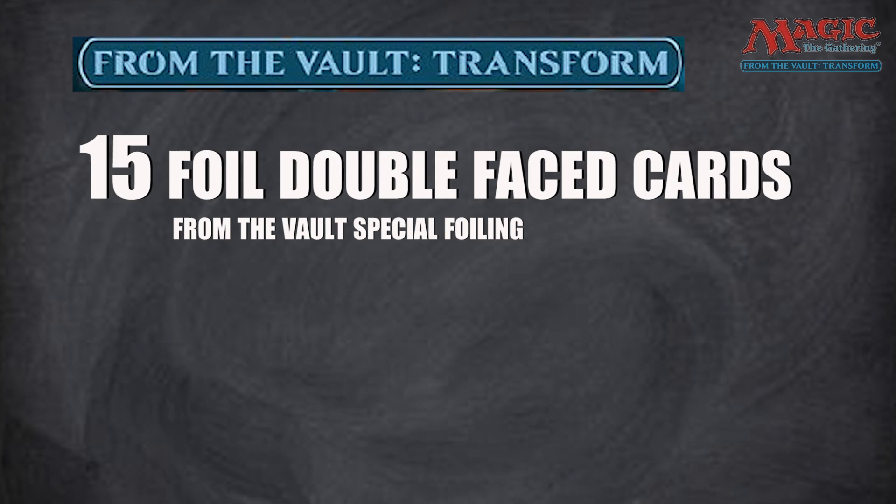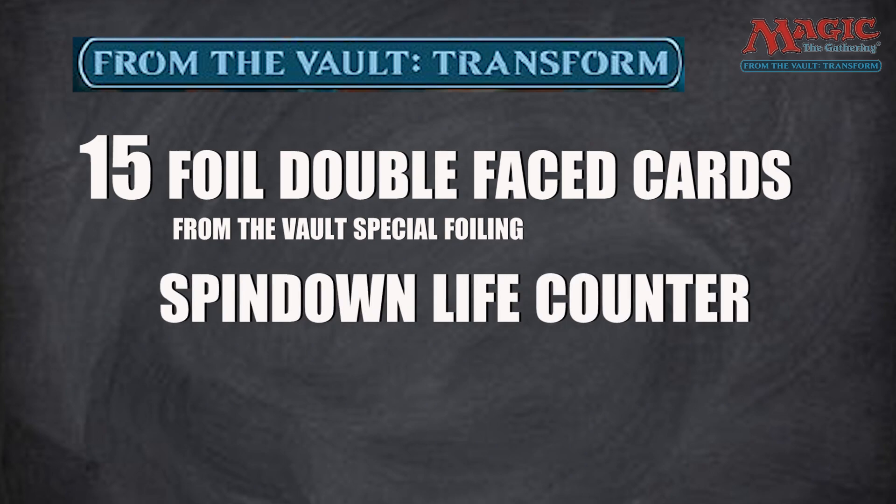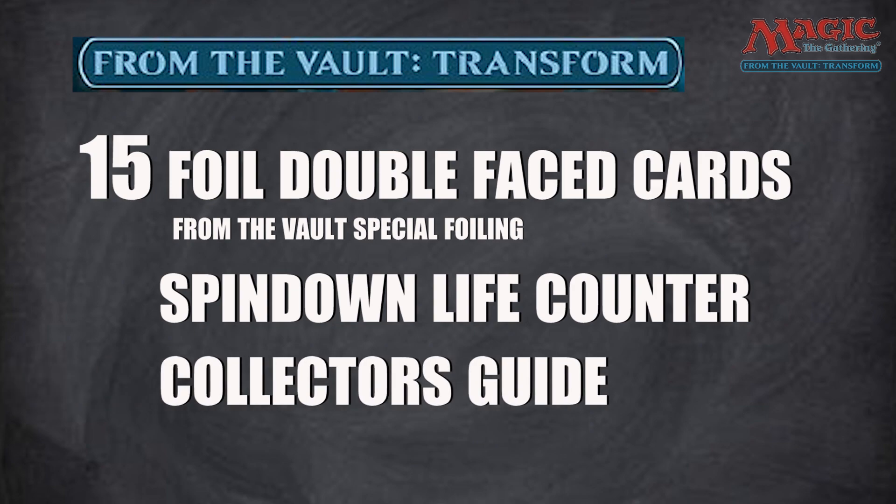So you get 15 foil cards in the package. You get one spin-down die, and they call it a collector's guide, but what it's been in the past — and what I expect again this time — is really just a fold-out sheet of paper that's like a glorified poster, with a picture of all the cards along with a little blurb about each card.